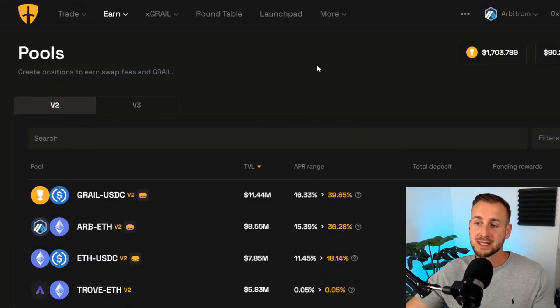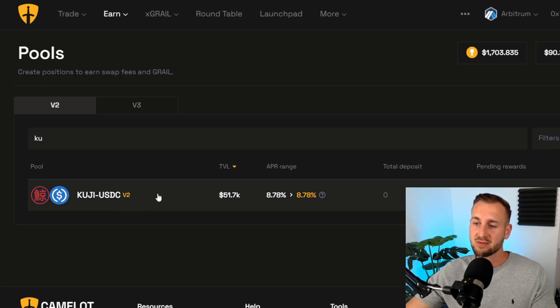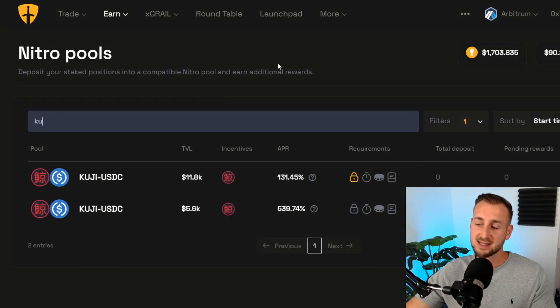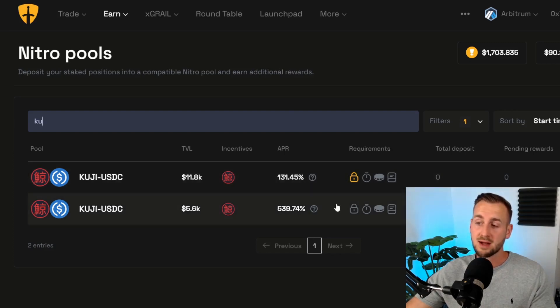On the Camelot DEX earn page under pools, type in KU and you'll see the Kuji pool — Kuji to USDC — where we need to provide LP. We'll get the LP token and then take it to the Nitro pools, where additional incentives live. You can see two different pools there: the top one requires a two-month lock, the bottom one has no lockup, so that's the one I'll be entering.